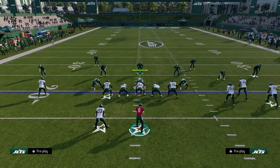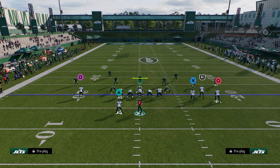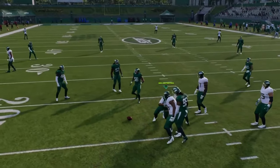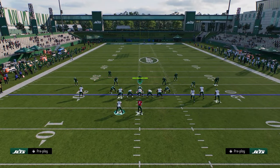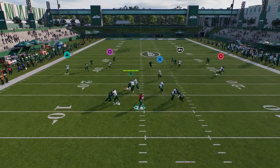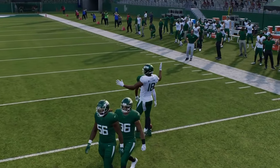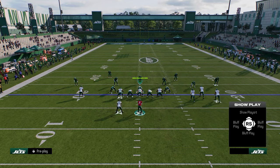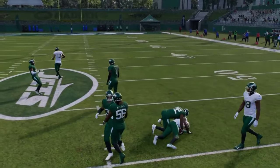With this play, you can also do a combo and stem the route up just a tick to create a high-low read in the middle of the field for cover three and cover four coverage. Another thing I like is this little speed out. It's a unique thing out of bunch wide — you can put the outside bunch receiver on a speed out, and we know how good that is this year. It can get into a weird spot on zones.